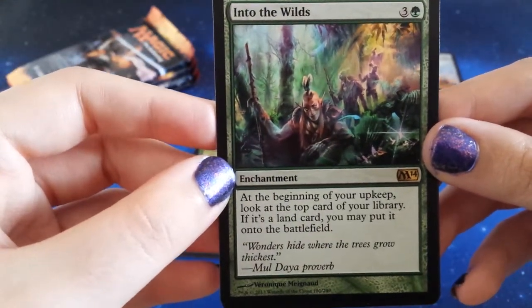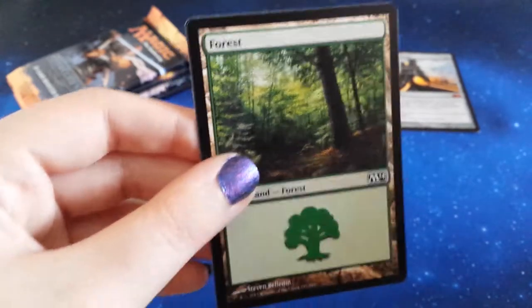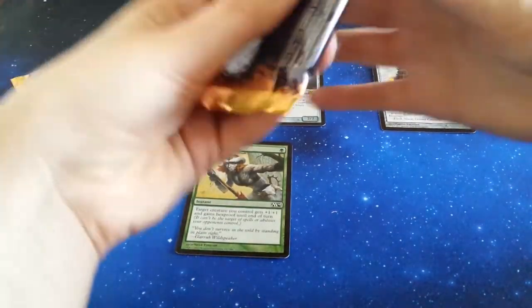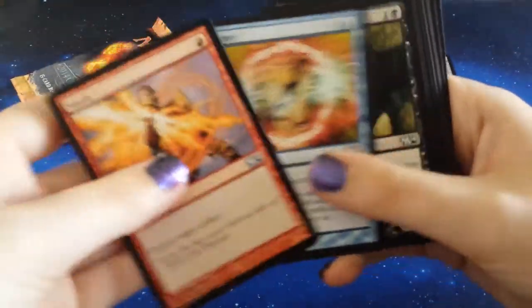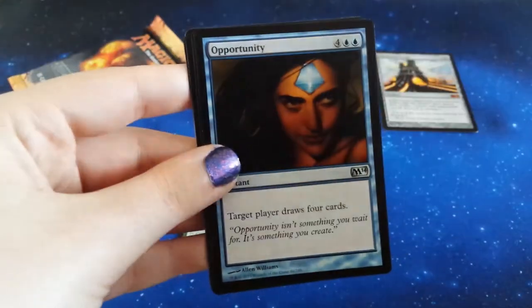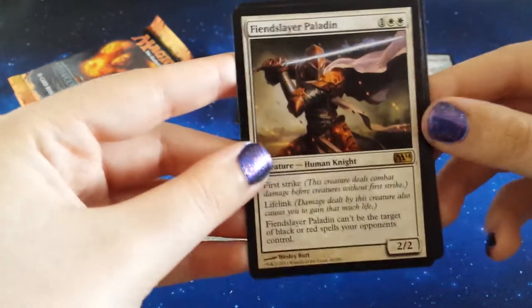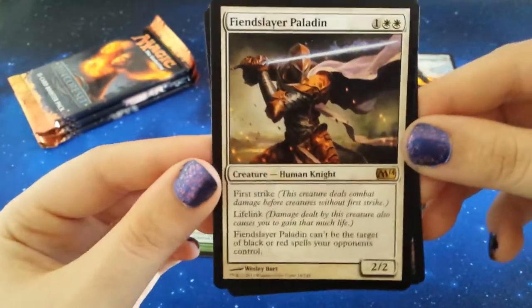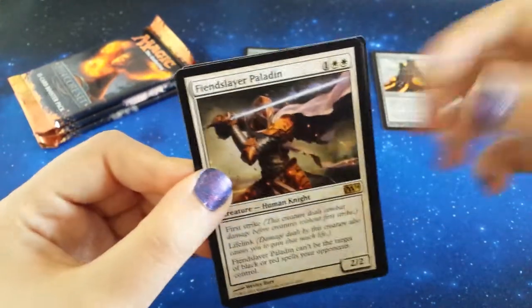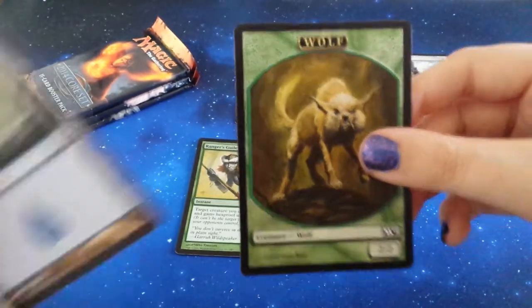I really like the art on Into the Wild, it's just amazing - I could gush about it all day. Very happy to have that, and a Forest token with it - it's obviously meant to be. Good old Manaweft Sliver just about makes the cut, Opportunity, Elixir of Immortality, and our rare is Fiend Hunter Paladin. This card just looks cool - I could imagine it's beautiful in foil, that blade would just be amazing, but not to be. And a Wolf token - that's kind of cute!